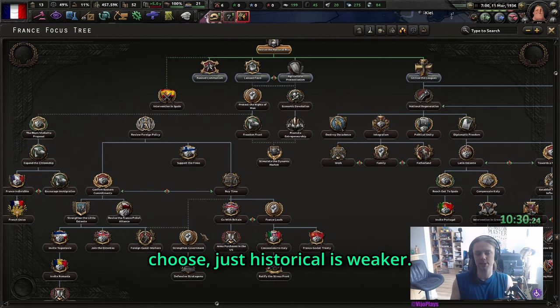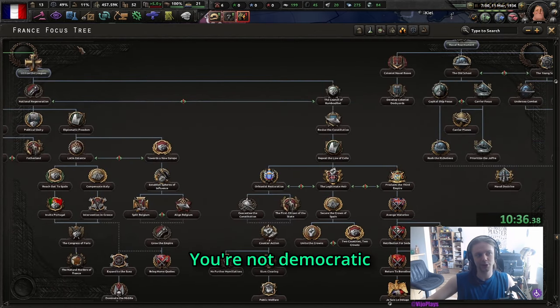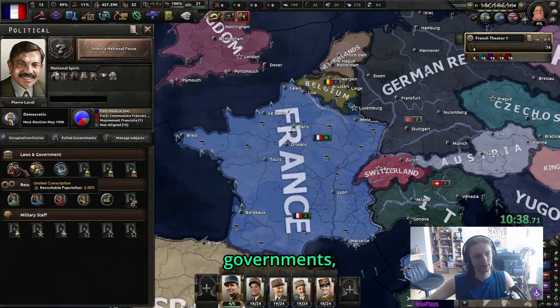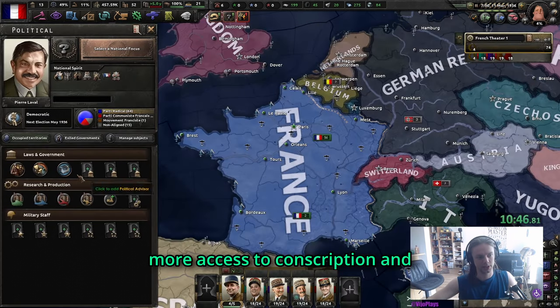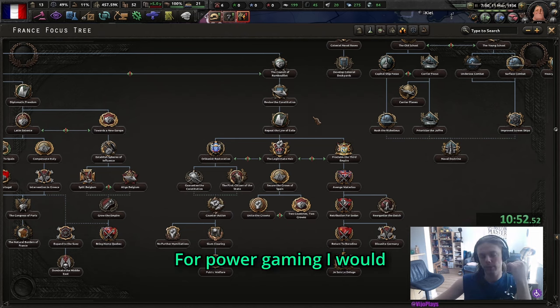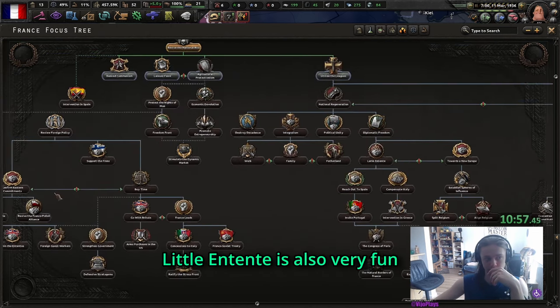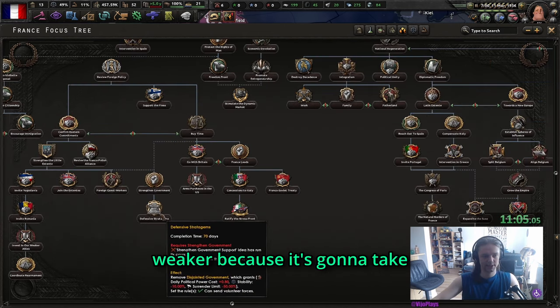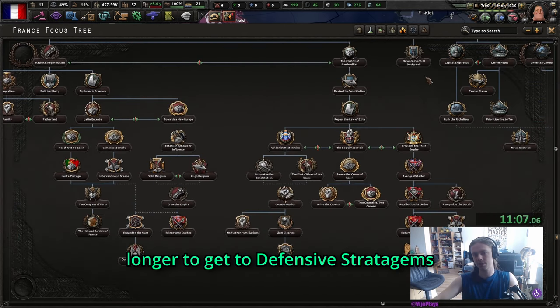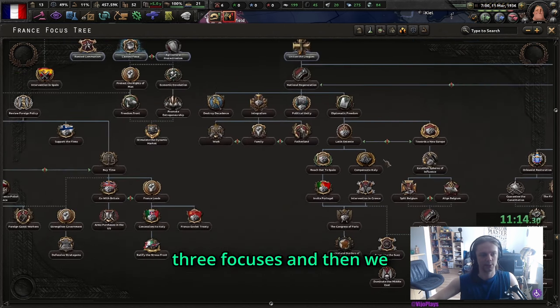I'm going to go historical - boring historical - so not even Little Entente. If you want to play historical France it's the exact same path regardless of which you choose, just historical is weaker. If you don't, you can do club governments, better conscription, and better economy laws. For power gaming I would probably go Ratatouille. Little Entente is also very fun but we're just going to go Buy Time, which makes us weaker because it takes longer to reach defensive stratagems.